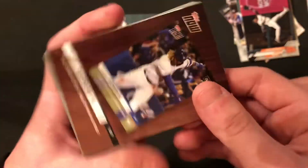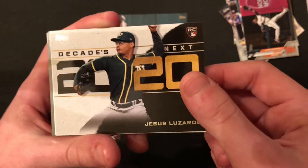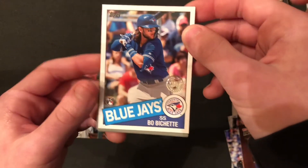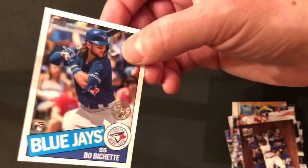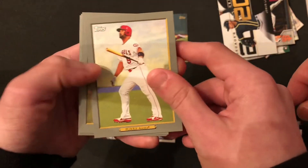Manny being Manny. Here's the insert — we've got an insert of Vladdy Jr. Tops Now. A decade's next rookie of Jesus Luzardo — those aren't numbered. But this is nice: a 1985 style Beau Bichette rookie card. Not numbered, but I'm going to put that next to the Arozarena. And our Turkey Reds are Albert Pujols.